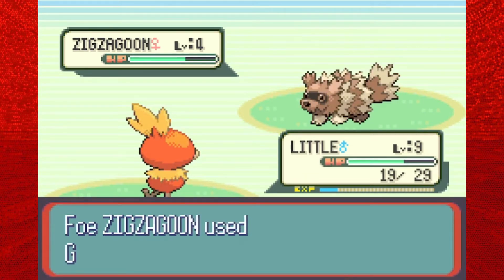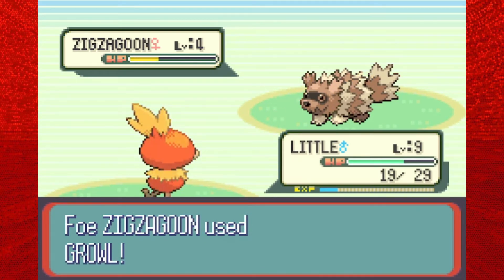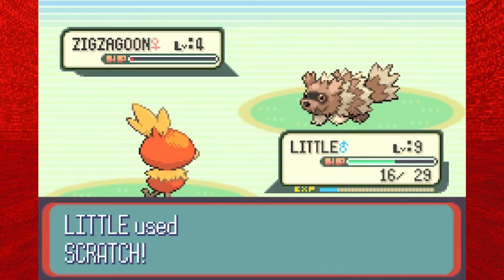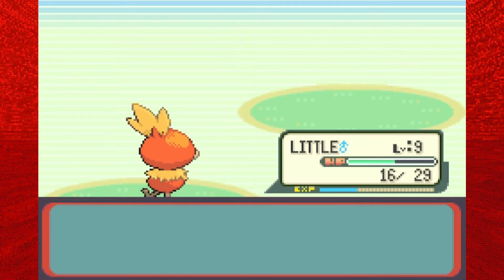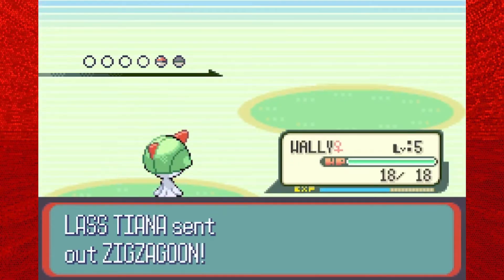This is the last trainer for this route. She's just gonna have two Zigzagoons, and then we will reach Petalburg City, which does have a gym. But it is kind of blocked off to us right now - we will be heading in there for a little thing we have to do. However, our dad Norman, who is actually the gym leader here in Petalburg City, he is the fifth gym leader as opposed to the first, so we'll come back here later on in the game. For now, we're kind of just gonna gloss over the gym.